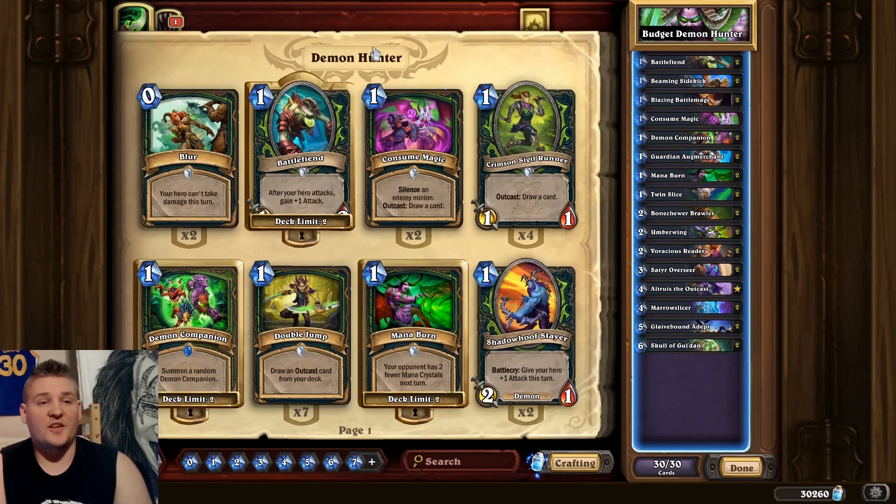If you're interested in trying this deck, the deck code is in the description — just copy it, import it into Hearthstone, and play around with it. This is an extremely cheap deck for beginners: it would cost you 1,360 dust if you crafted the entire deck from scratch, which is absolutely one of the cheapest decks possible. We have 19 common cards, 6 rare cards, and the rest is free — including the only legend, Altruist the Outcast, which you get from playing the Demon Hunter Prologue in solo challenges under Ashes of Outland.